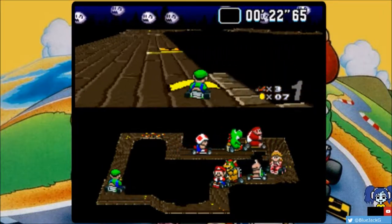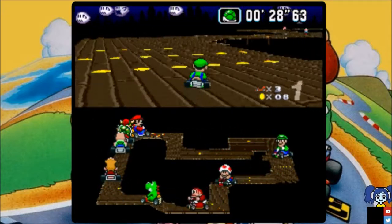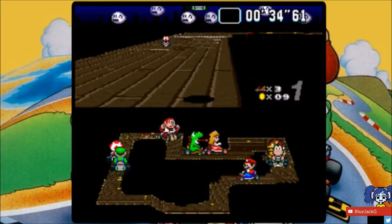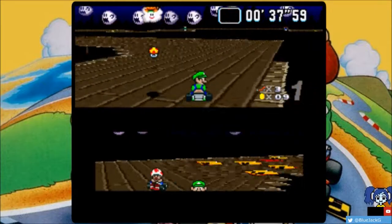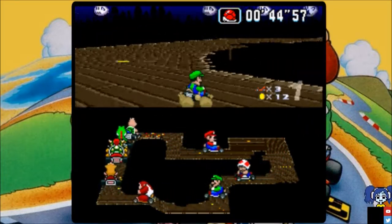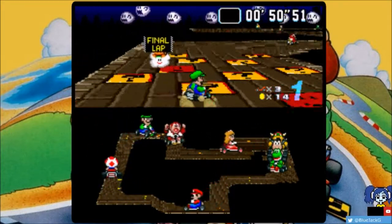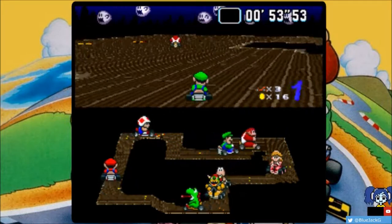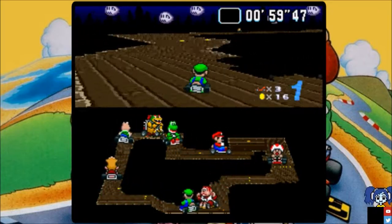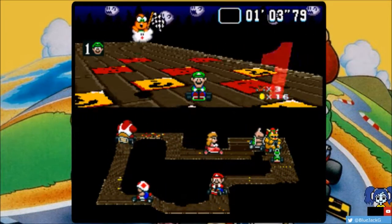Blue is still in first. Luigi is awesome — it's pretty much the same stats as Mario. Those balanced characters are awesome to play in Mario Kart. In retro Mario Kart, I think Mario and Luigi are the best characters you can play as. Once you reach Mario Kart Double Dash, it's going to be a little bit harder to handle them, but in the three retro games, Mario and Luigi are usually the best characters because of the fact they're balanced. Get out of my way, DK! First place — good job, Blue!